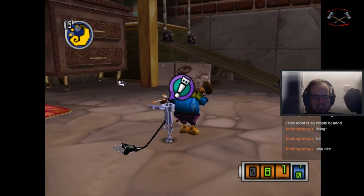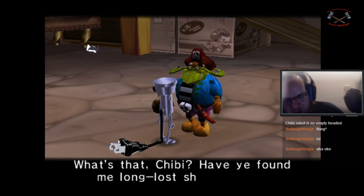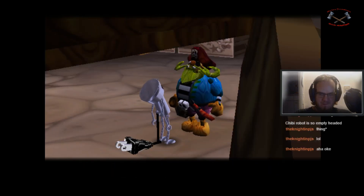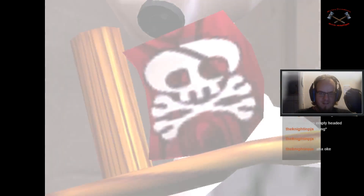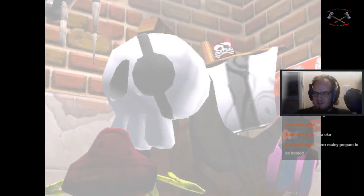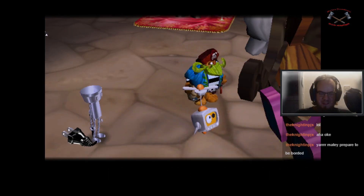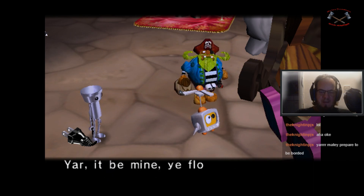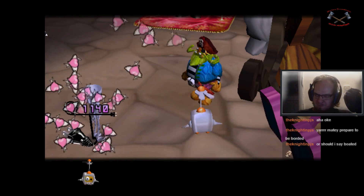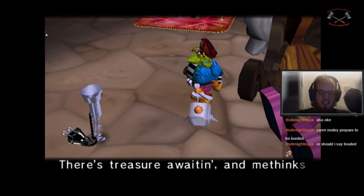Captain Plankbeard! What's that chibi — have you found me long-lost ship already? Aye. There she is, mighty. Yarr — it be mine, ye floatin' kelp cube! That's me scurvy splinter! Me ship — ye've earned me thanks. 66 happy points, but no moolah. There's treasure awaitin' and I thinks I'll be gettin' me some.